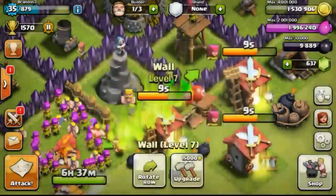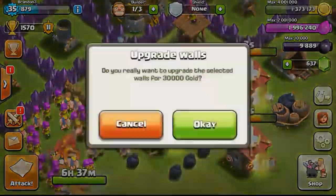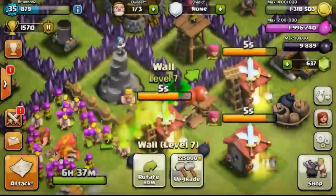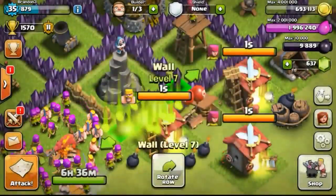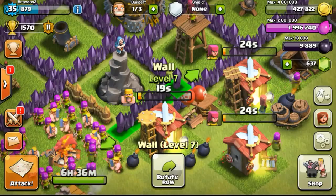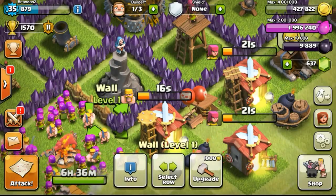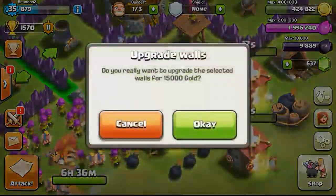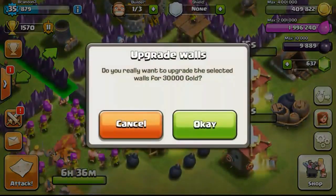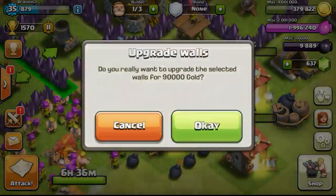Going ahead to upgrade the remaining wood walls to dark purple crystal before I reach Town Hall 8 — with about 6 hours and 36 minutes remaining. Some of you guys have commented that I should upgrade my wood walls earlier, and I did reply saying I do not want to upgrade them because I'm trying to control my cost and manage it properly.